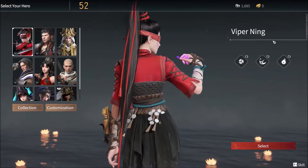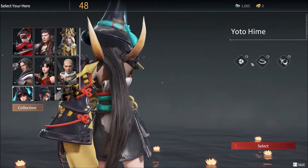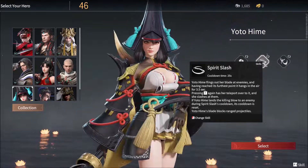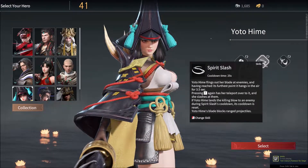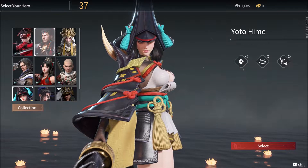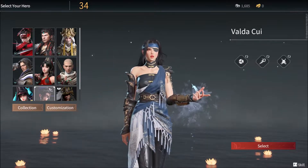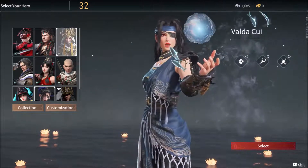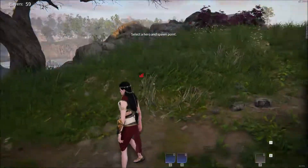I kind of want to play Valdekai or Viper. We can play Yotohime — her ability is she throws like a big blade which she can then TP to, which is nice. Each character has their own unique abilities and playstyle. I'm not sure, but you know what, I think we're gonna stick with Matari. Let's do Matari.